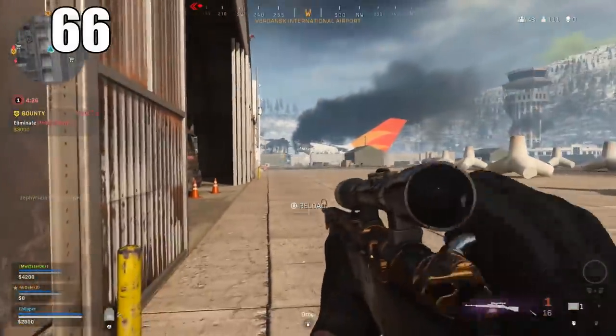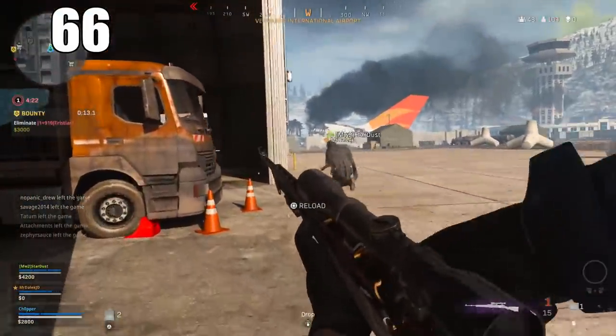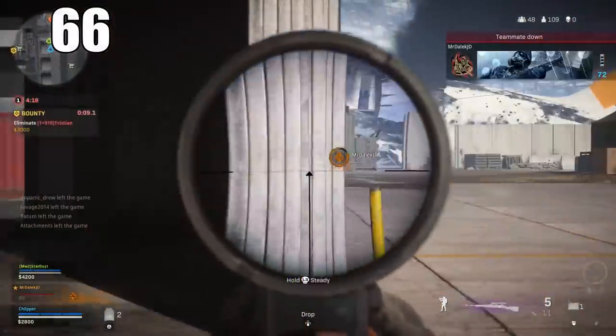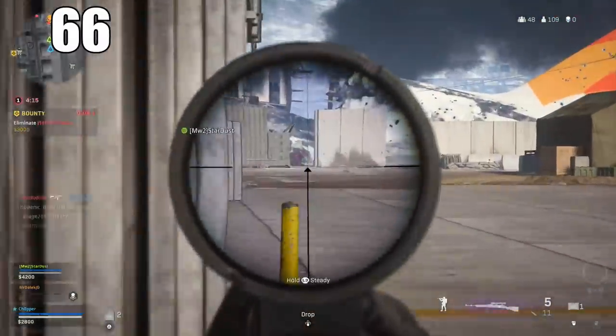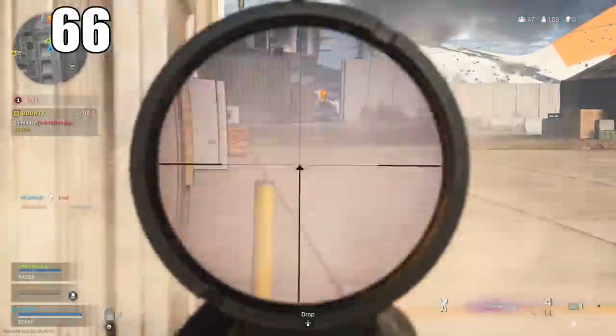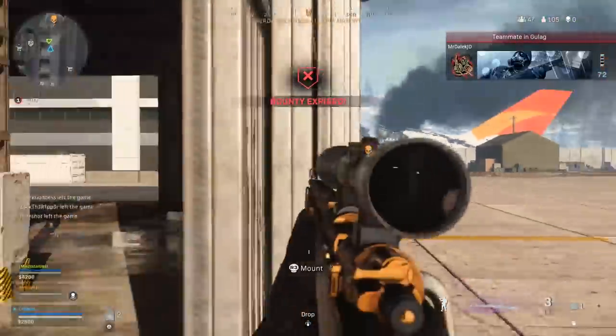Number 66: A super sprint, performed by double-tapping your sprint button, is the absolute fastest way your character can move, but also provides the most lag before you can re-aim down the sights. You'll have to drop your gun back down to hip level and then aim, creating a significant delay. Super sprinting should only be used when crossing a great distance where you don't think you'll be shot at.